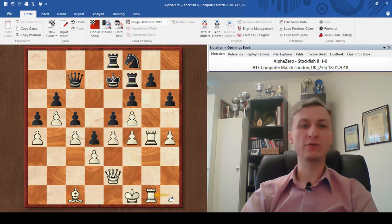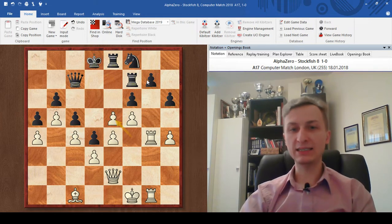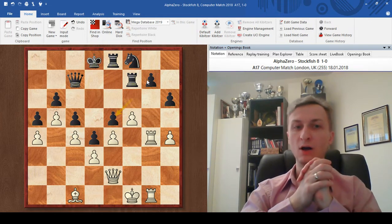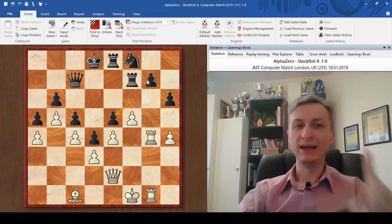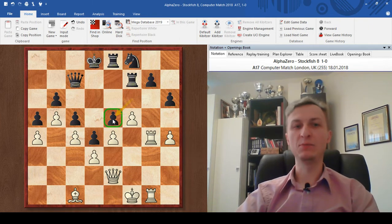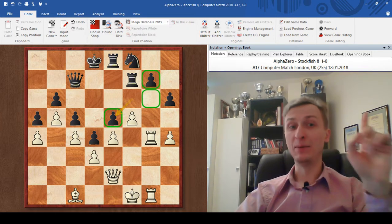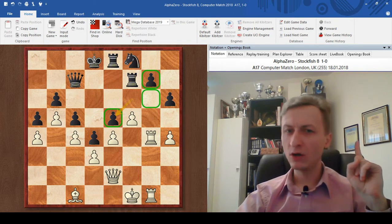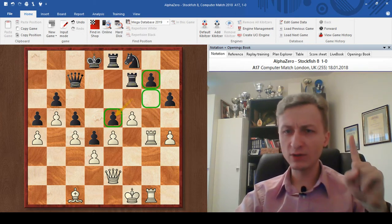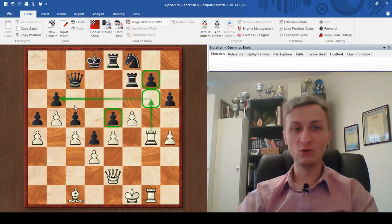Rook to g1, improving the rook from h1. King d8 — black is trying to hold on to that weakness. Now f takes e5, f takes e5. More weaknesses have been created. The pawn on e5 is now weak — we cannot attack it at the moment, but it's weak, not protected by another pawn. The pawn on g7 is weak. The square on g6 is weak. But remember the square that AlphaZero weakened — it was move 15 and it's now move 37. That was the c6 square. Now eventually the rook will get there — that is the weak pawn and that is the weak square.